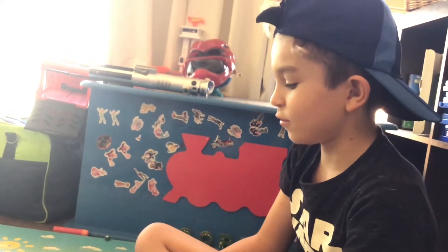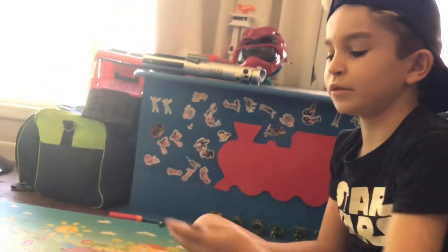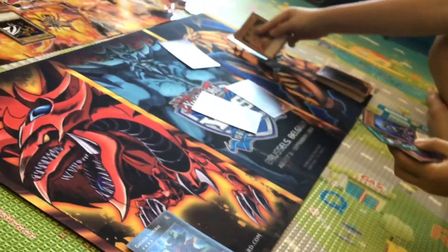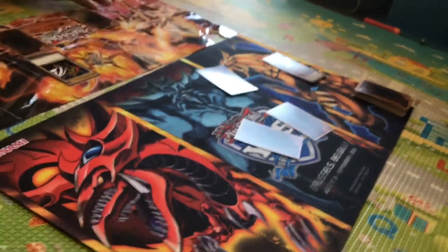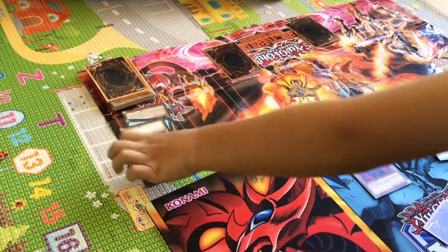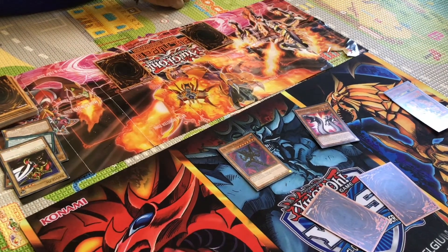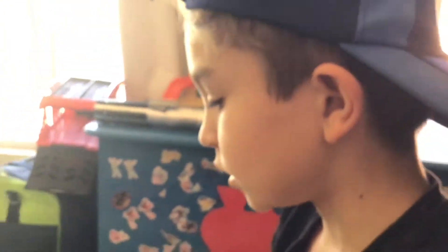I draw! I activate my Evil Hero Malicious Edge's special ability — when your opponent controls a monster, you don't have to do two separate tributes, just one. And then I attack with my Evil Hero Malicious Edge. Go to the graveyard. 2,600. It was 900, you had 6,200. Can you help me out with the math? 5,300. He's on 5,300. I'm at 6,200 minus 900, and then D-Bound attacks which is minus 1,800. Are you taking my life points directly? 3,500.